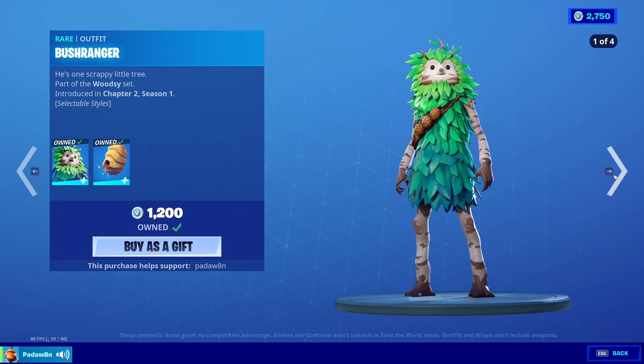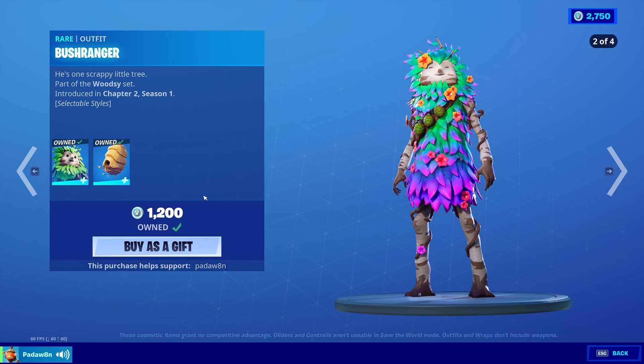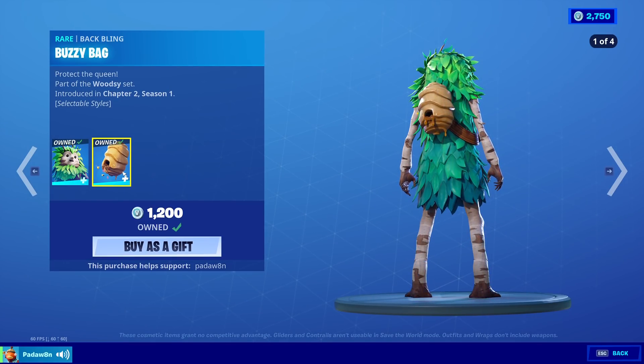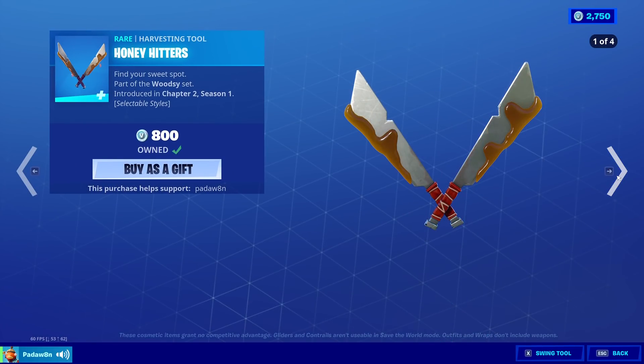Then we got the Out West skin with the Bush Ranger. It has four styles now — it just has too many styles. It was fine when it had three. Now it has this one too. Then we got the back bling with the default style, the autumn style where it's birch, and then the last style.